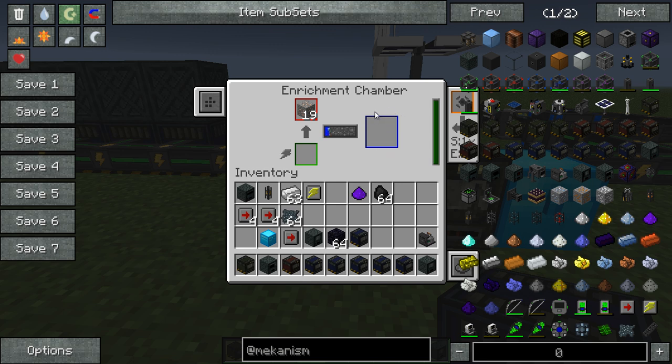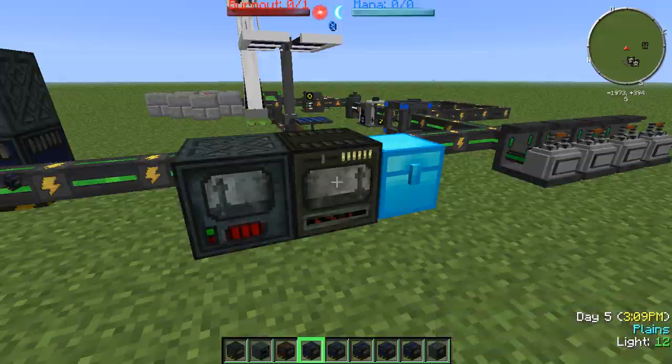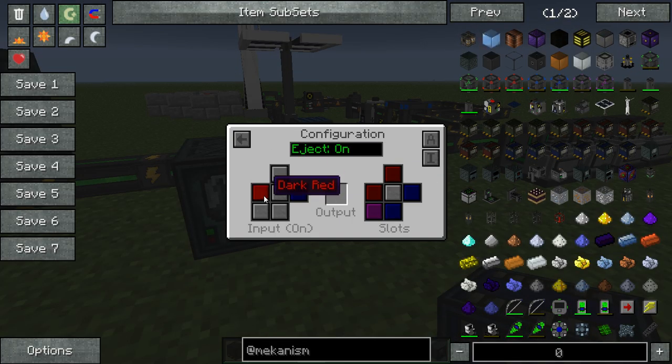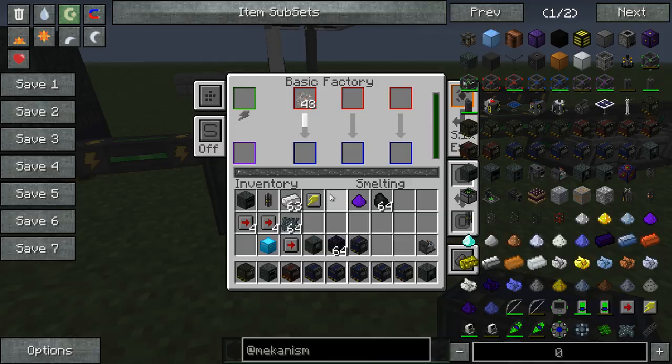As you can see, dark blue is the result slot. So after we enrich the iron ore it'll end up in the dark blue slot. We're essentially saying: after the iron is enriched, please drop it into here. This basic factory is set up so that dark red is its input, and dark blue is its output, which will output into the chest automatically.